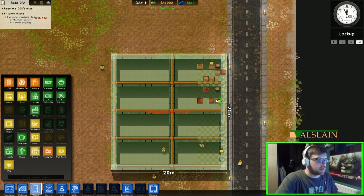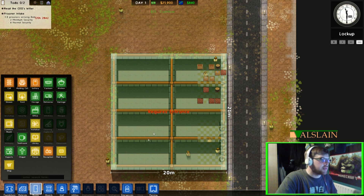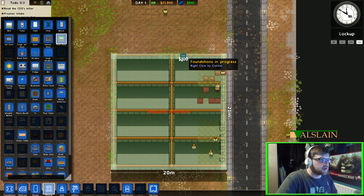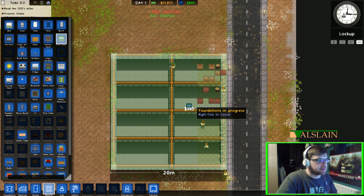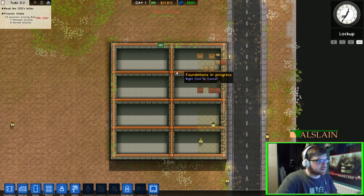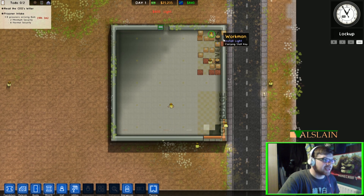The walls aren't exactly going to be where they are at the moment. It won't let me proceed because it doesn't have an entrance, so we're going to put a staff door at the top. We'll just put a staff door there — and there we go, that's going to build the room.